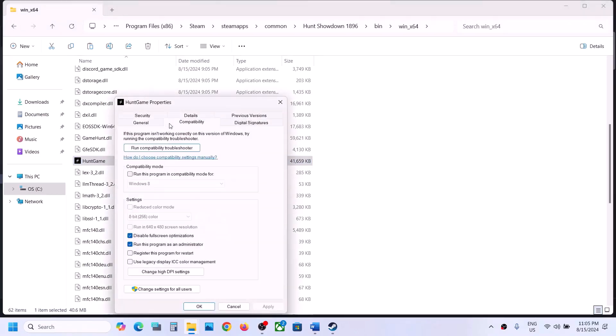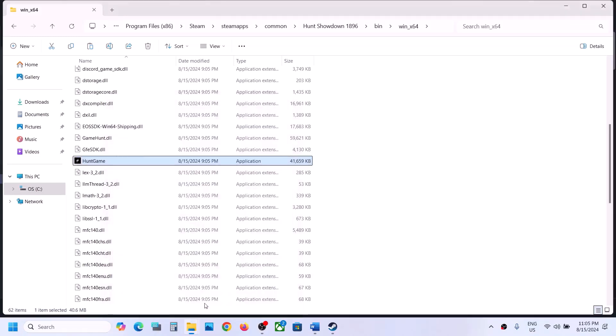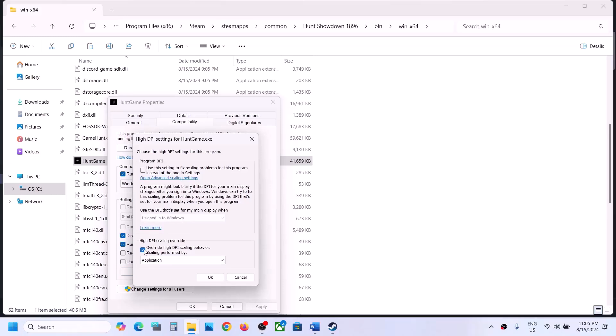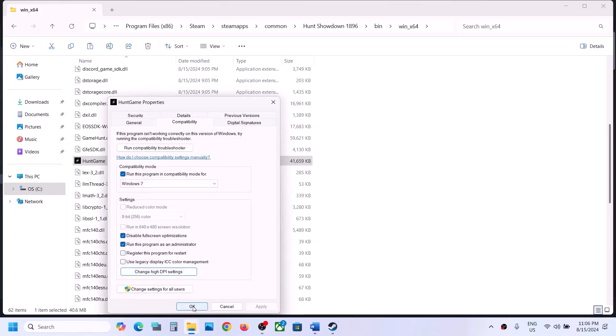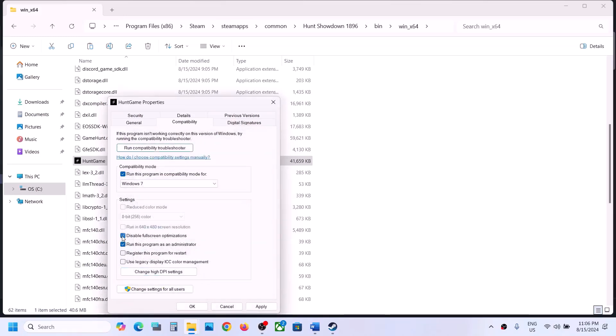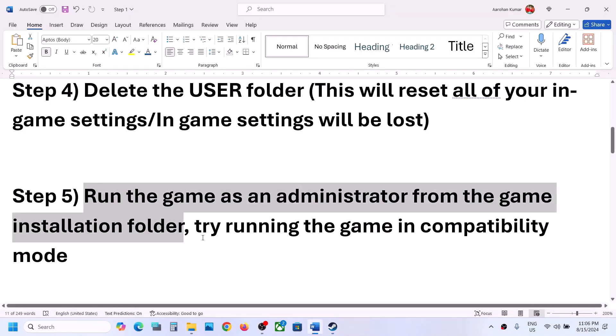If that doesn't work, go to Properties again and set the compatibility mode to Windows 8, hit Apply, click OK, and launch the game. If still not working, put a check on Disable Full Screen Optimization, hit Apply, click OK, and launch the game. You can also go to Change High DPI Settings and uncheck those options. Hit Apply, click OK, and follow the next step.